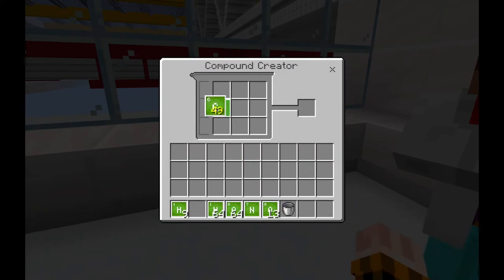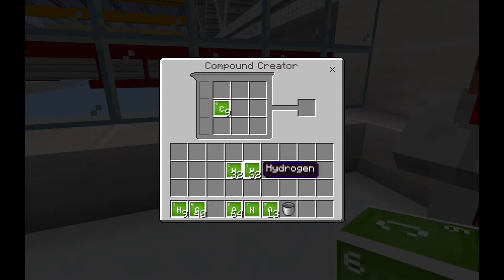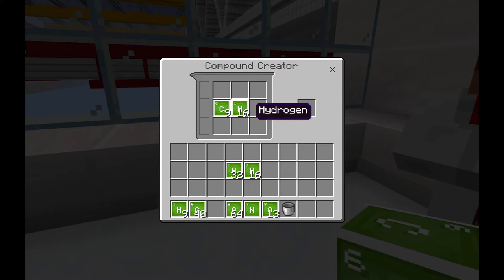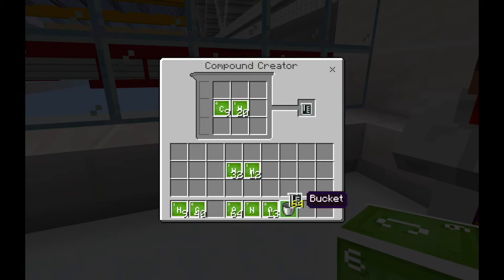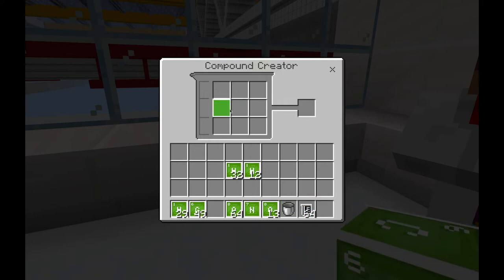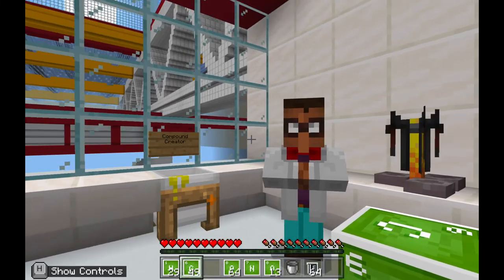In the compound creator, place nine carbon and then 20 hydrogen. That creates your fuel. Click on the fuel to put it in your inventory, get all your elements out of the compound creator, and then you're ready for the final step. Click on the NPC and click go to be teleported to the final room.